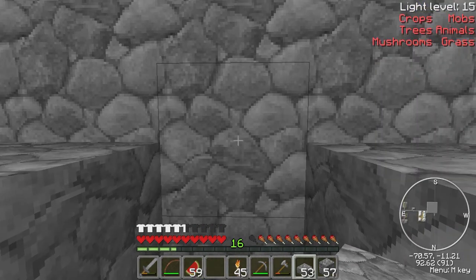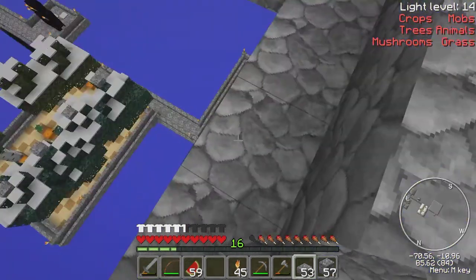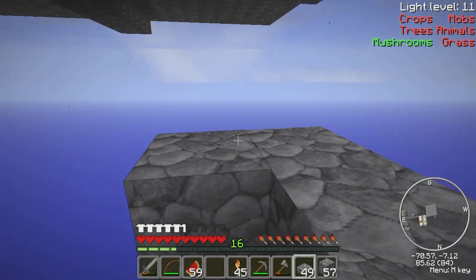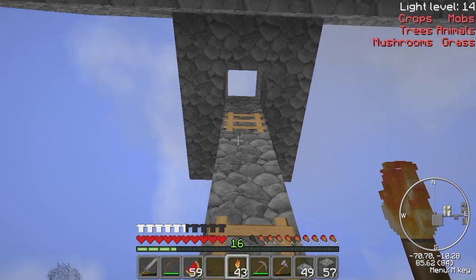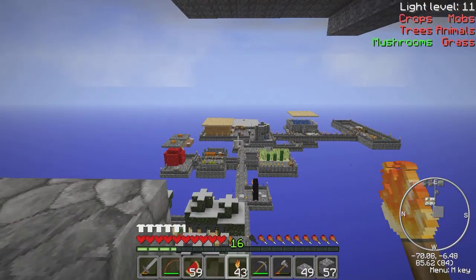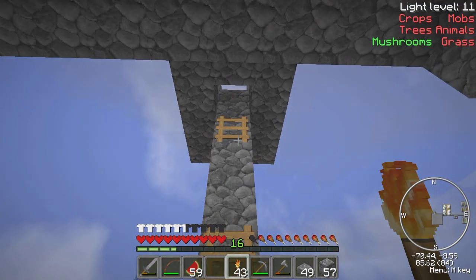Have you got more ladders? Because I'm going to want ladders to get up into this platform. That won't work — I neglected to leave a hole to get up. That wasn't good. So what we'll also do is half-slab this so nothing spawns on it. Have you been torching? No, I haven't — you should. Well, it's not dark yet, and you're going to need to put some ladders up so I can get down.